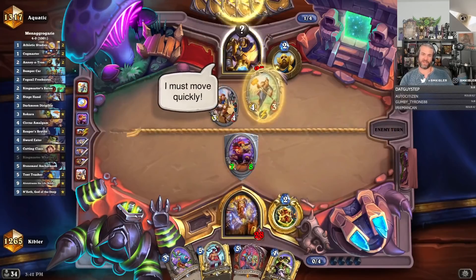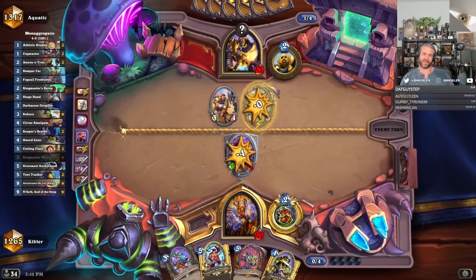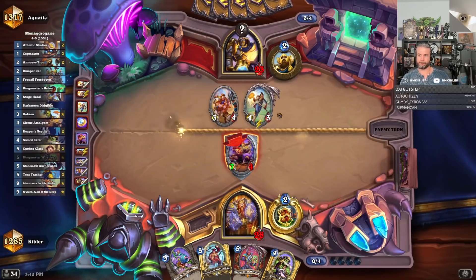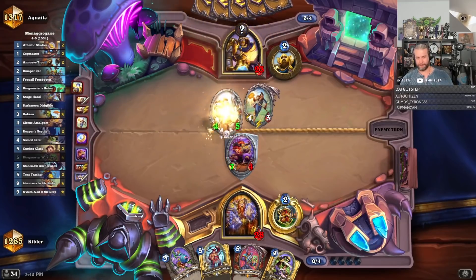And then you're gonna see Hand of a Doll. Why'd you coin first? You must be Hand of a Dolling, yeah. Libram of Wisdom — okay, same thing.